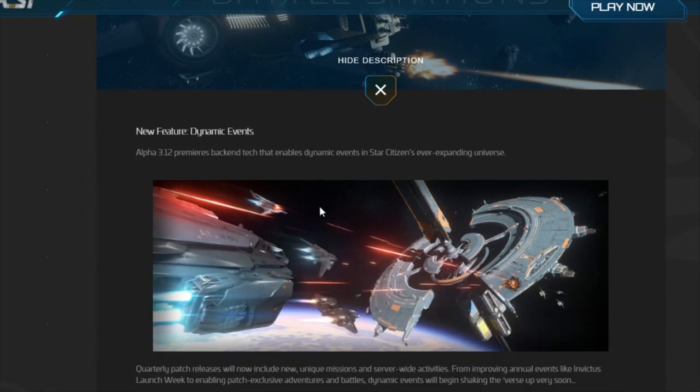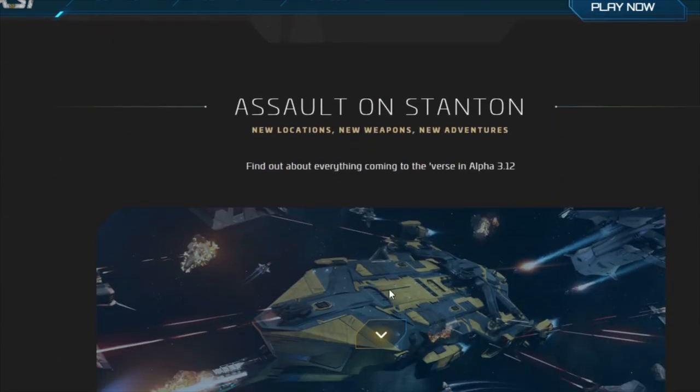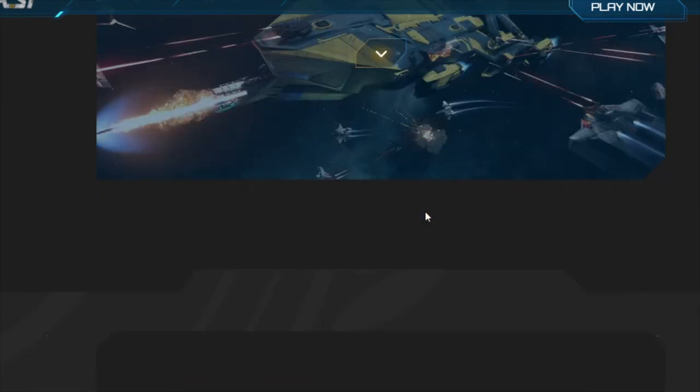Battle Stations — dynamic events — is perhaps the main course of Alpha 3.12. This new tech enables dynamic events in Star Citizen's ever-expanding universe. Quarterly patches will now include new unique missions and server-wide activities, improving annual events like Invictus Launch Week and enabling patch-exclusive adventures. Dynamic events will begin shaking up the verse very soon, including the Xeno Threat, which is going to attack Stanton and the different stations around it with Idris frigates.